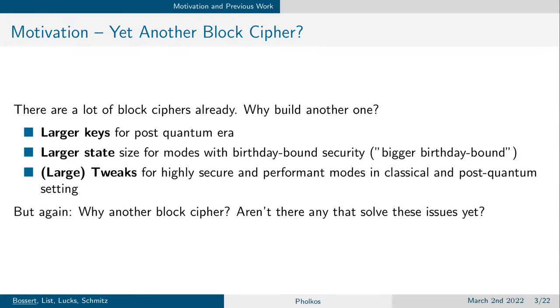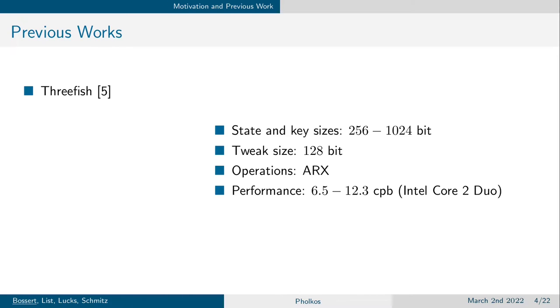But again, why do we need another block cipher to achieve these three goals? There are already many block ciphers, and we want to take a look at the most relevant ones to see if any already solves our problems. The first is Grøstl, the block cipher underlying the SHA-3 candidate. It has relatively large state and key sizes, and a relatively large tweak size of 128 bits. But it is built upon ARX operations — addition, rotation, and XOR — which allows for similar performance across very different processor platforms,